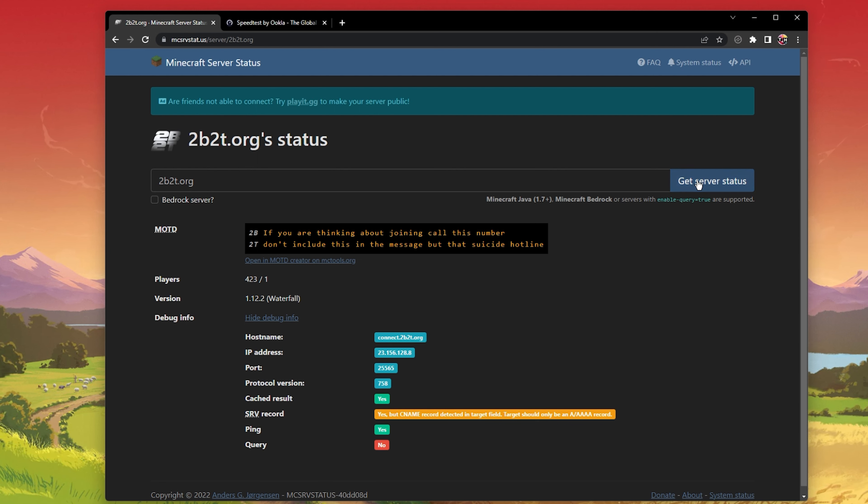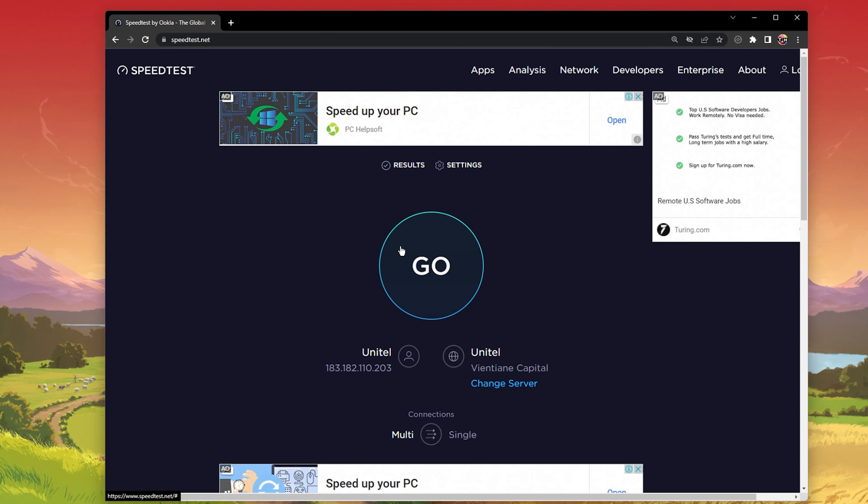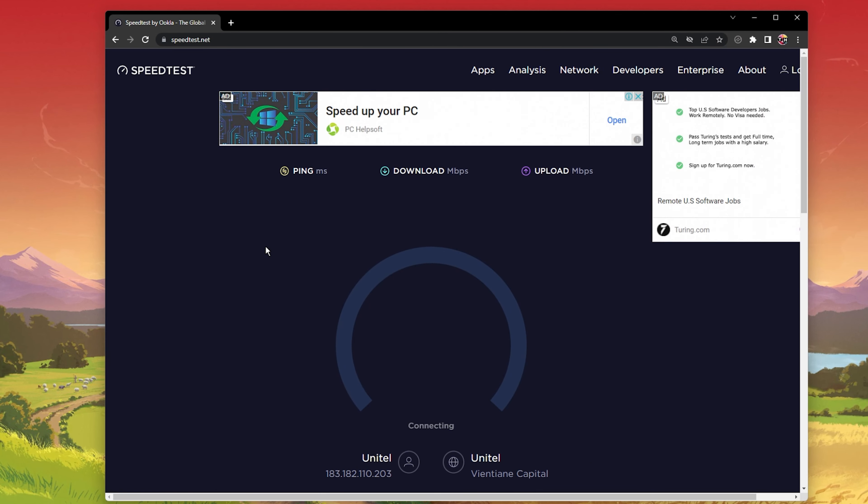First of all, you should make sure that the server you're trying to join is running properly. To do so, navigate to this page where you can verify the server status, player count, and Minecraft version running on the server. Simply enter the server's IP address and select Get Server Status.